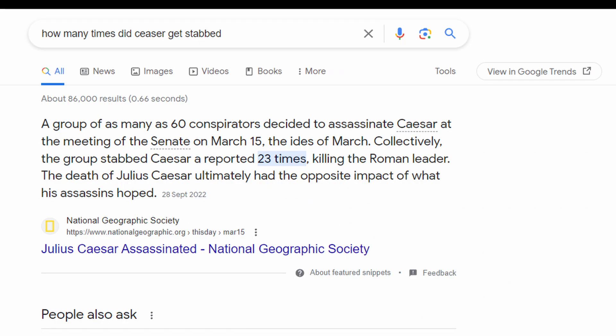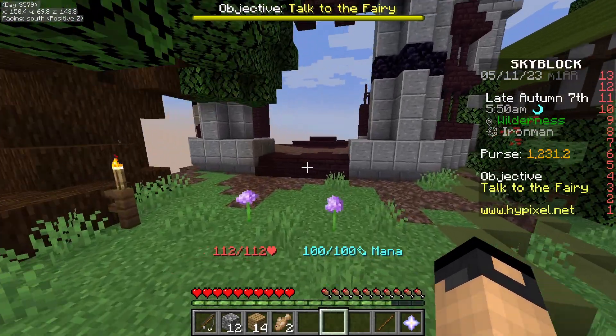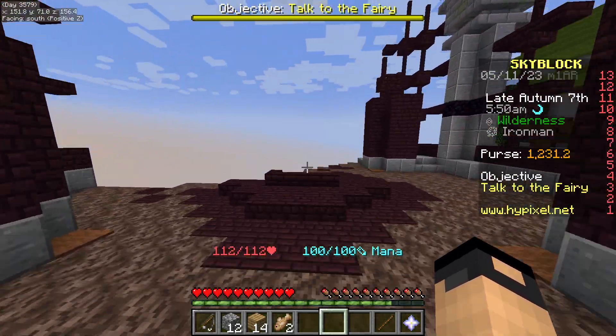At first we decided to use 242, which is the distance of the road in kilometers, and 430 from the integral equation. We also threw in the y-coordinates to be Caesar getting stabbed 23 times, but didn't really find anything useful in Hypixel Skyblock.